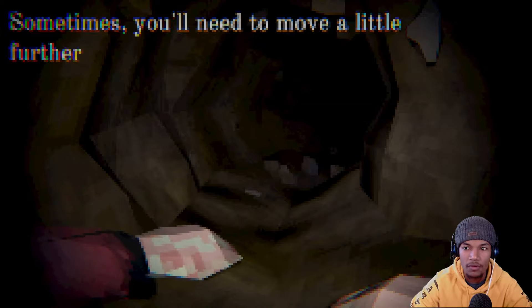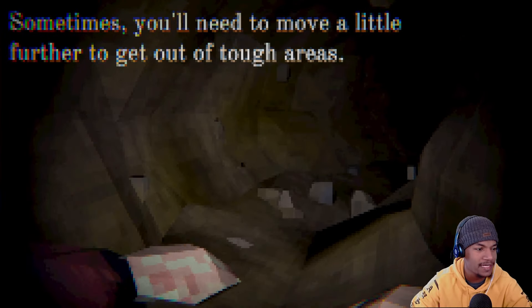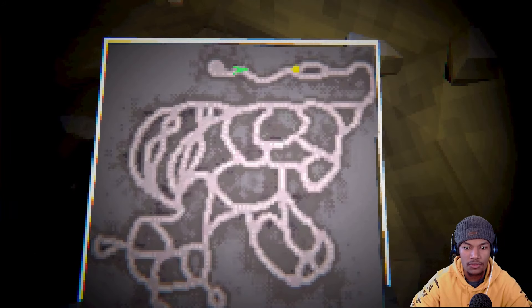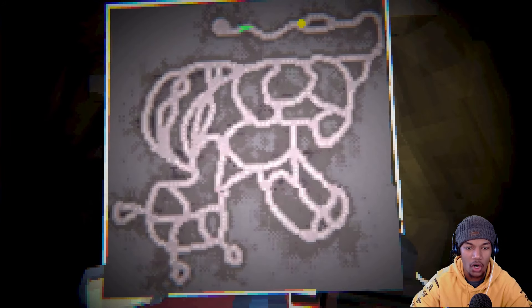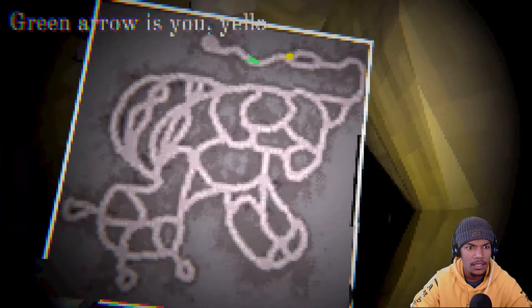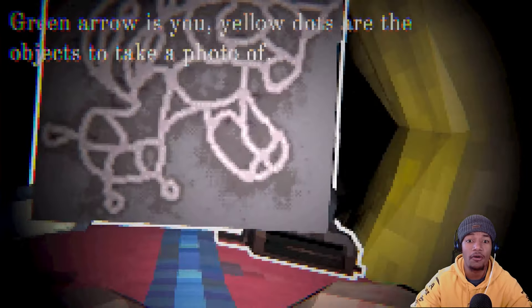Sometimes you'll need to move a little further to get out of tough areas. The text is so pixelated. I can like turn around. Oh, what is this? How do I use that? What is that yellow dot? I gotta explore all of that with this slow ass crawl I'm doing. Green arrow is you. Yellow dots are the objects to take a photo of.